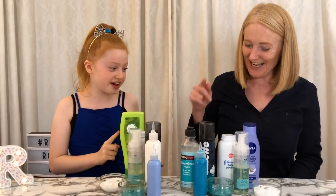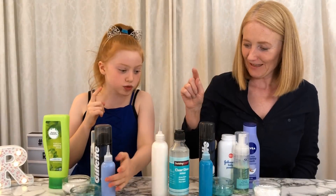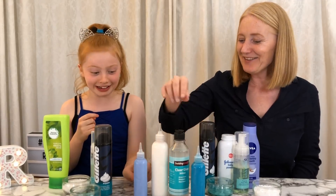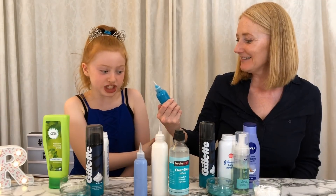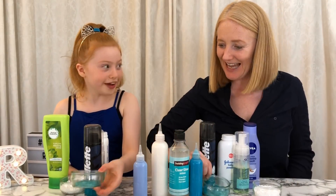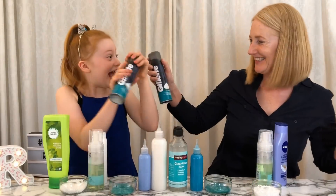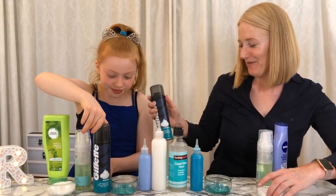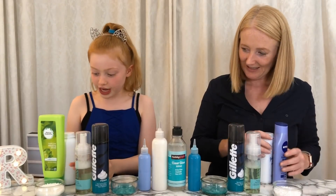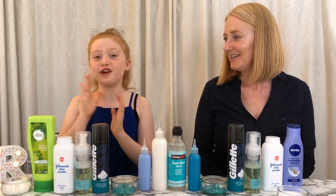Let's count up how many we got. Let's put them in order. Round one was the glue — we did not get that right. Round two — I really thought you chose this. I thought you would choose it because it's like a mermaid. Round three was the paint — yes! One point. Round four was shaving foam — yes! Two points. And we matched on round five too — three points, four points, five! We got five out of eight.